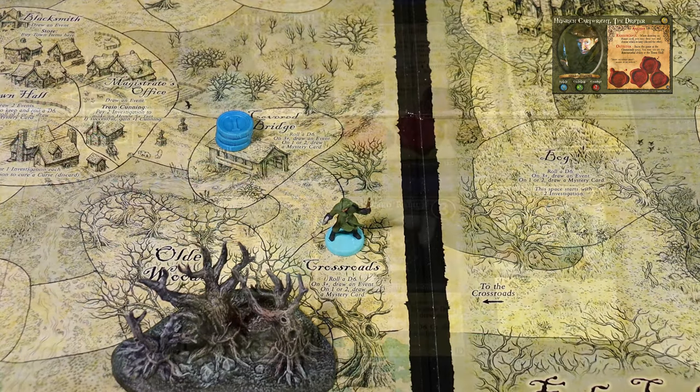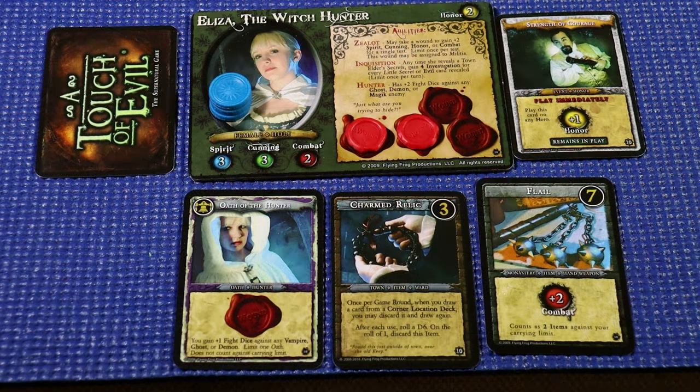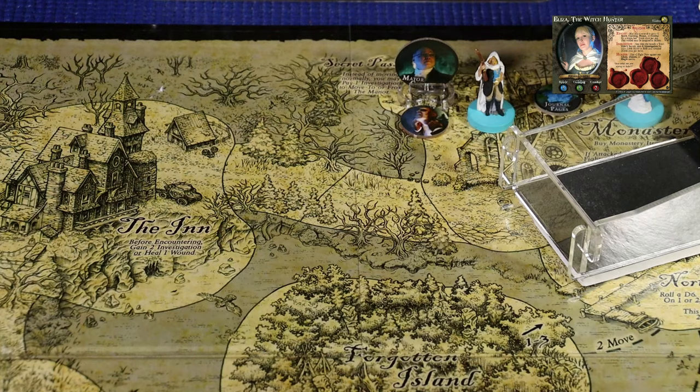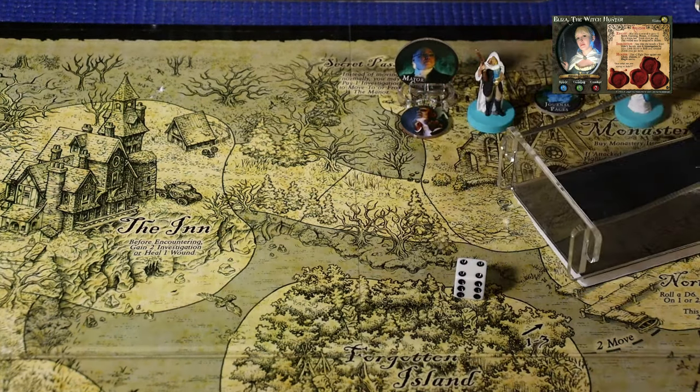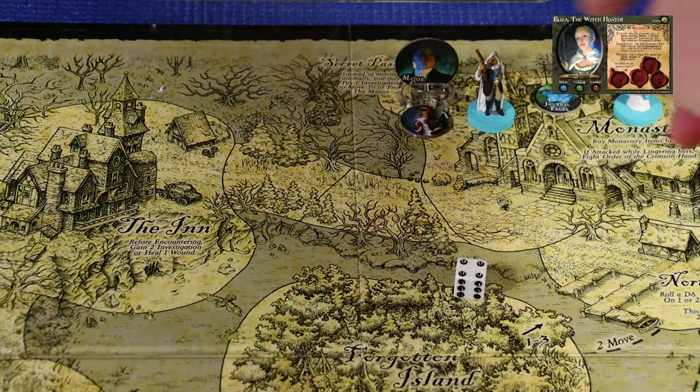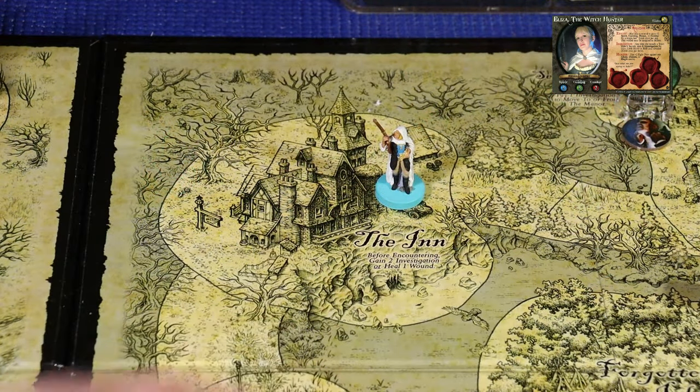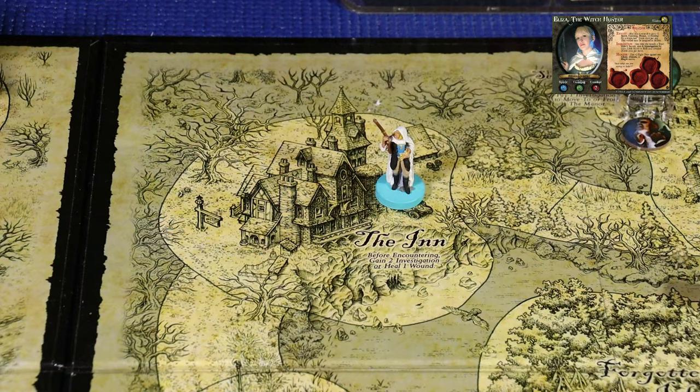Eliza is currently at the monastery. Two of her five wound boxes are filled, so we need to get her some healing. She doesn't have an inn card yet, so we'll move her to the inn. She rolls a four for movement - four points, enough to reach the inn. One, two, three to the inn. She takes advantage of the heal one wound ability before encountering the space, moving her down to one wound out of five boxes.